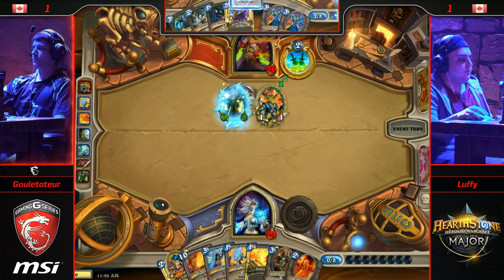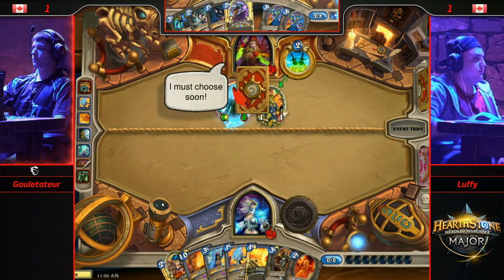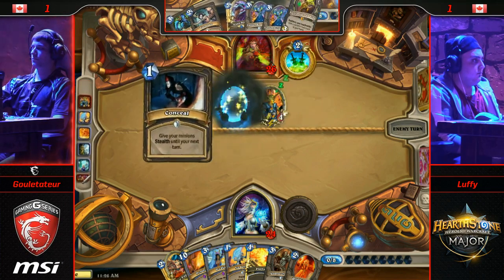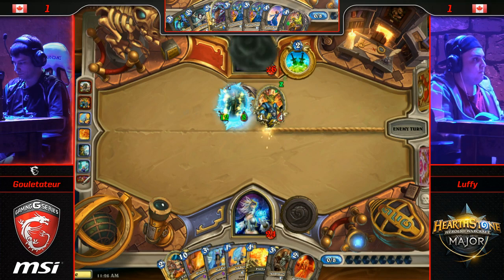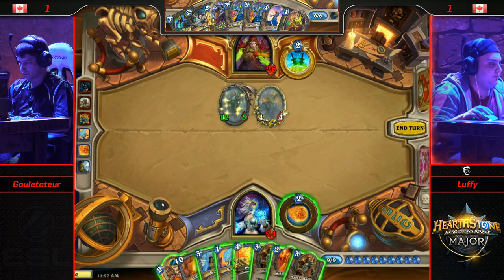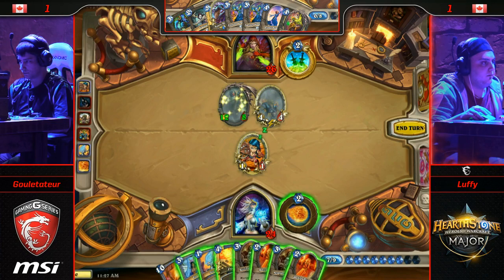Luffy's not quite out of it yet, but he's going to need insane draw after insane draw. Conceal is on the menu this turn. He played the Auctioneer — my bad. Sometimes you miss him. It just was sitting in play for so long. But he just looks just like his brother — you can kind of tell if you're experienced where Auctioneer brothers are concerned.